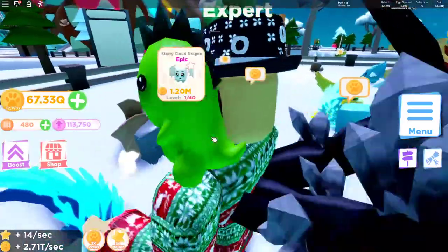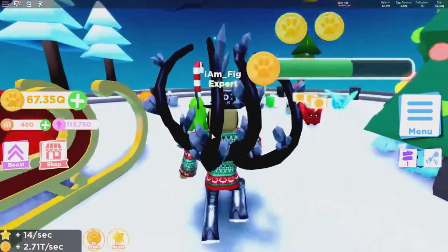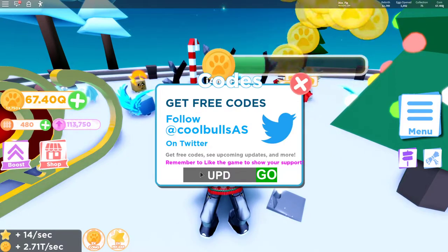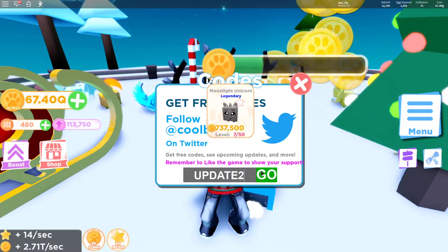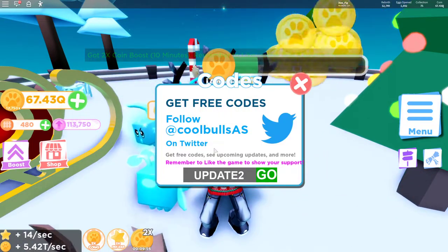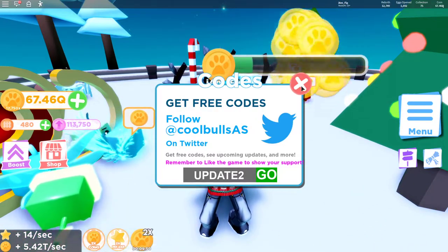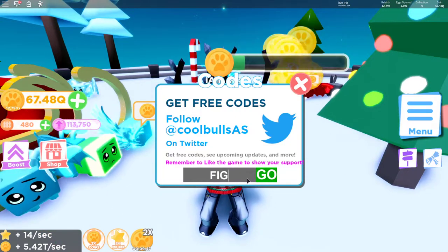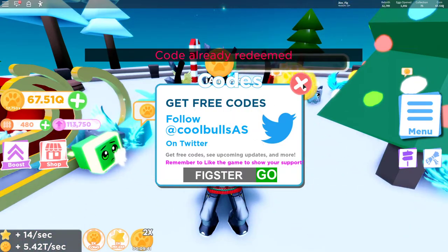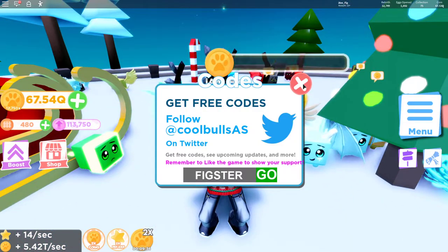Not too bad of an update — I'm really enjoying that they added some new stuff to the pets to keep you grinding and getting more pets. They also added a new code into the game. This one is 'update2' and that's going to give you a 2x coin boost for 10 minutes — some extra coins for your collecting. Go ahead and use that code. Also, if you didn't know, I have my own code: 'fixture' — that will also give you a coin boost. Use both codes to get a nice coin boost for your pet collecting.